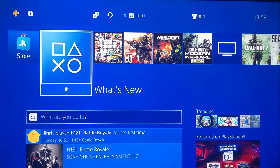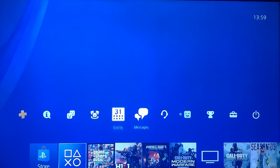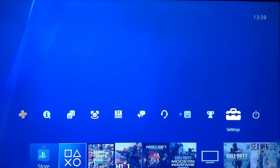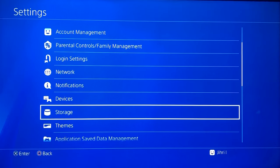Hello, what's up guys. Today I'm going to show you how to delete game data. So let's begin. The first thing you want to do is go to Settings. Once you're on Settings, you want to go down to Storage.